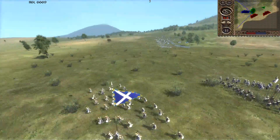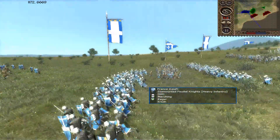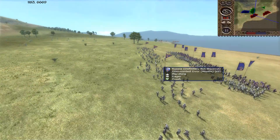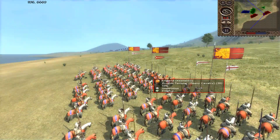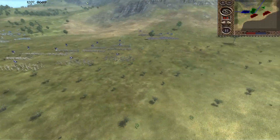So on that note, let's go ahead and get started. My ally over here is the French — a historically correct ally — commanded by Leaf, and then we have Russia commanded by Definitely Not Wipeout, and we have England commanded by Keza 552.